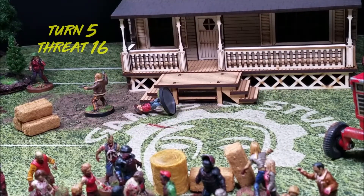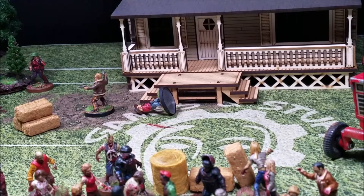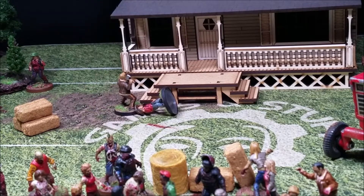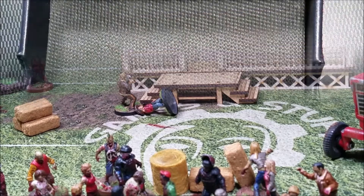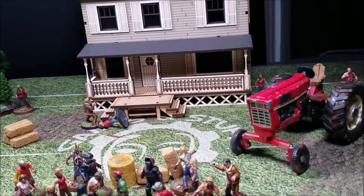Start of turn five: threat is on sixteen. Rick is the lone survivor. He moves over to get next to Carl — we won't spend an action to pick him up this turn. We use Rick's leader ability, rolling a blue die to reduce the threat, and get it down by two to fourteen. Then we roll the Shambling Horde white die — just one new walker, coming on from the far side of the table to the right of the tractor.